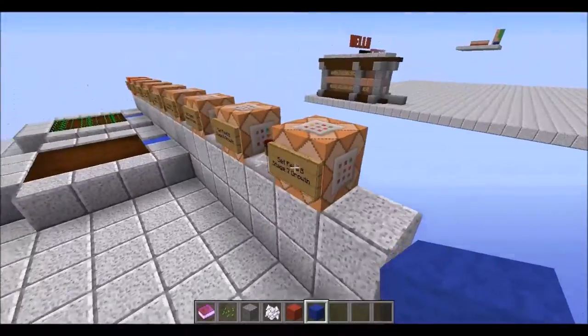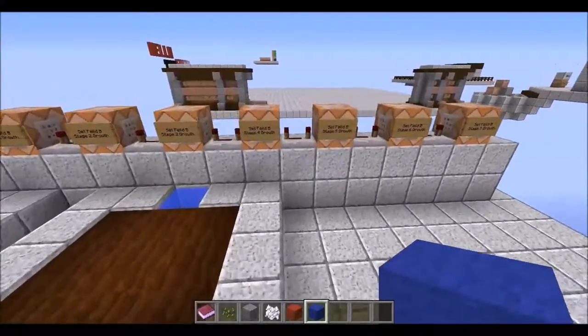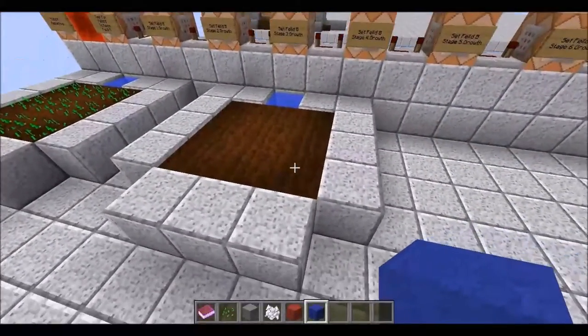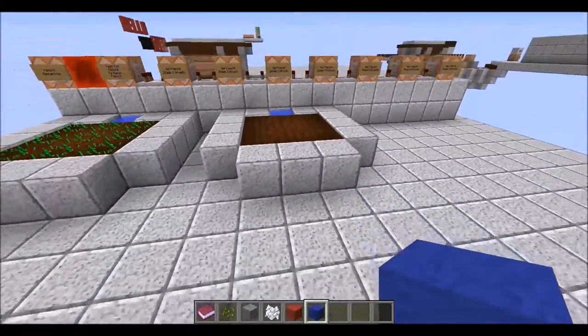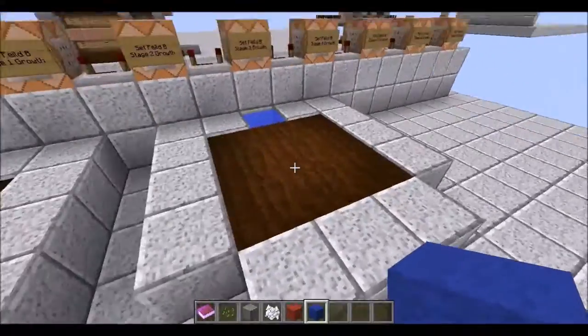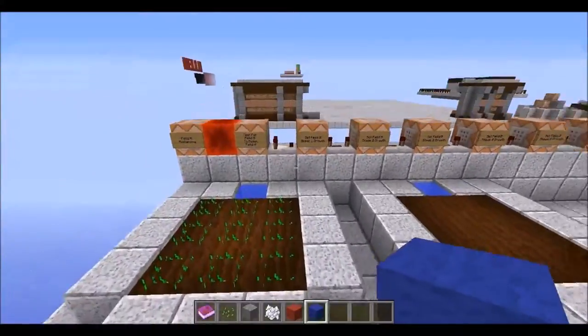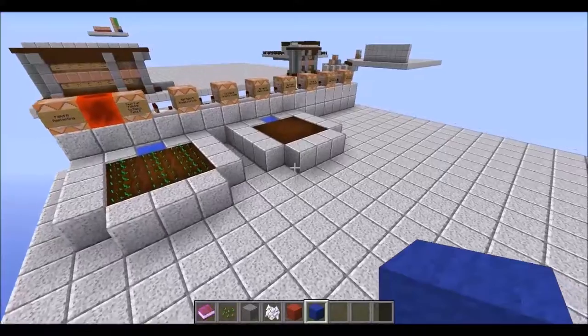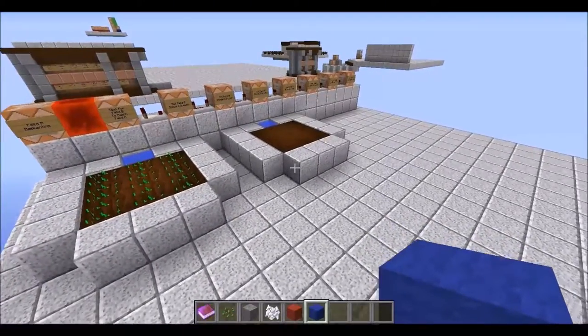I also found a cool thing down here at the end: after stage 7 growth, I stuck a couple extra repeaters and a command block to do a fill replace with air zero, and I set it to 'destroy'. When you use the destroy side of a fill command, it will actually drop whatever blocks it replaces — so the wheat will automatically break and you'll be able to pick it all up pretty easily.